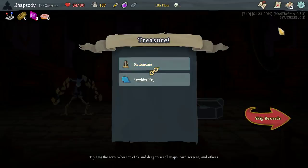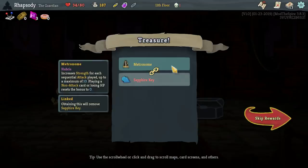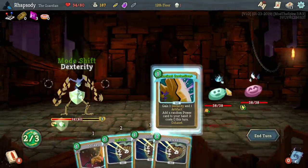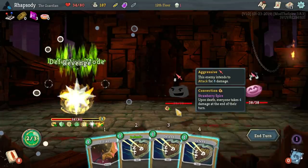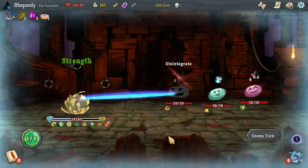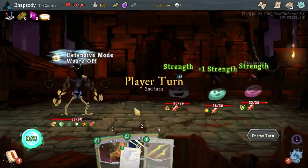That'll be like one damage for us on most turns. I'll take this half-IQ. So my block is broken here — great, so I get five strength and I just keep it. Sweet.